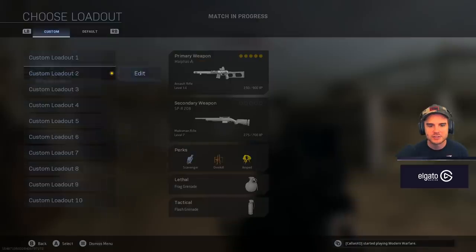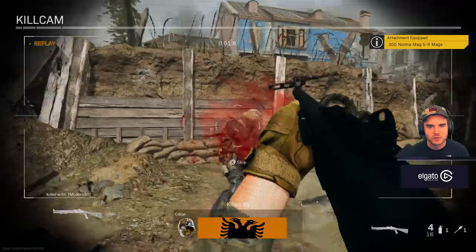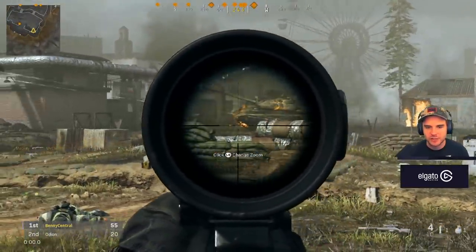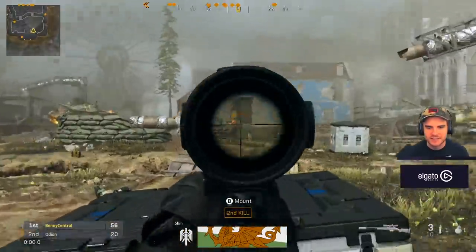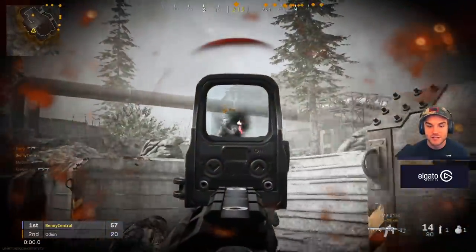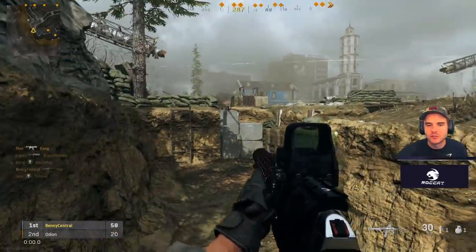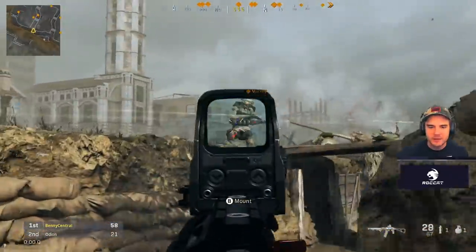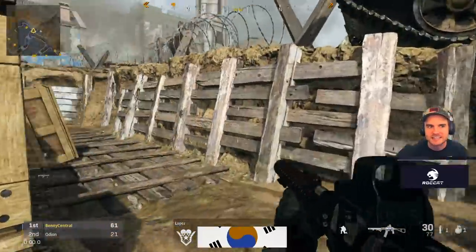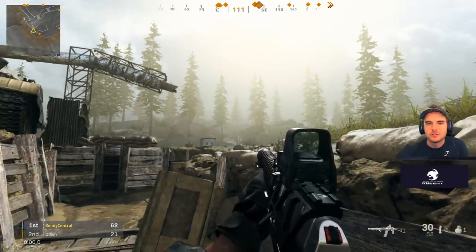Let's quickly try the normal rounds to see what those do — it's definitely a one-shot headshot at certain ranges, though it might need more damage range. First impressions are really good; recoil is easy to manage on the AS Val. Those are the two brand new weapons for Warzone Season 6. Let me know in the comments what you think and whether you think they'll be in the meta. Out of the two, the AS Val has the biggest chance, but I think it'll be used as an SMG rather than an assault rifle. Subscribe if you're new for more Warzone Season 6 content, including the 100K Rocker Tournament.